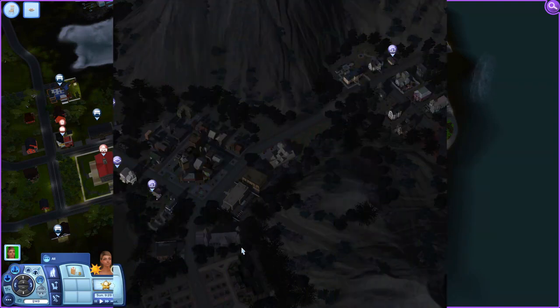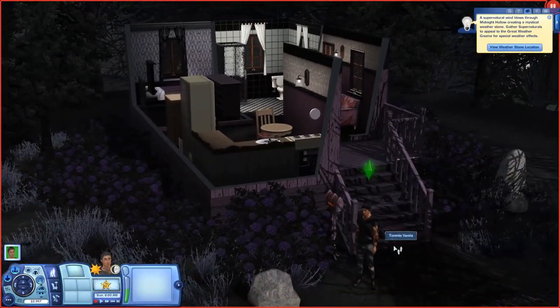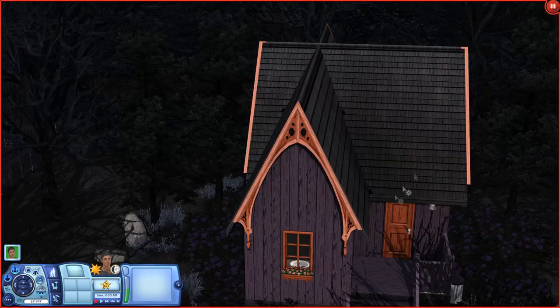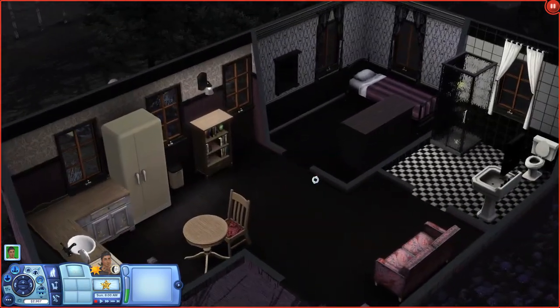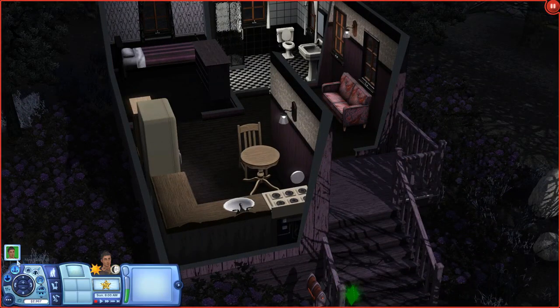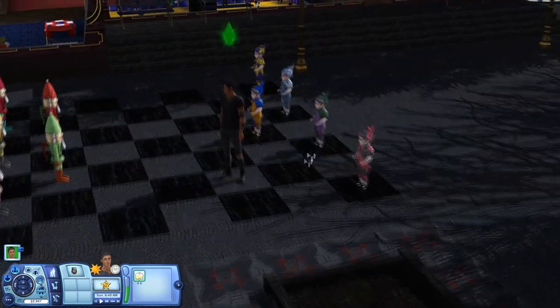We're moving on to the final world, which is Midnight Hollow. I went ahead and picked one of my more edgy sims. This is one of the cooler starting houses — it's like a Victorian home, right up my alley. This is a world I would genuinely live in real life. It's very dark and very gloomy, but if you like something spooky added to your game, you'll love this world.